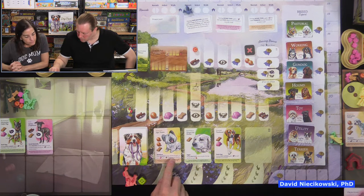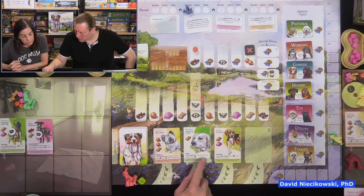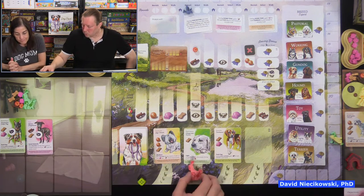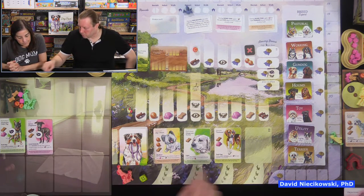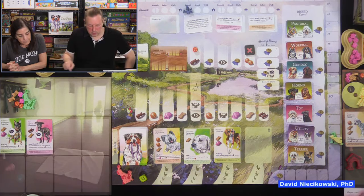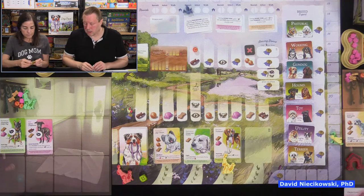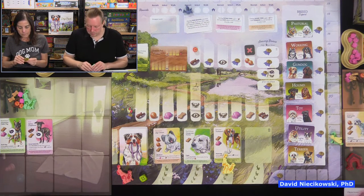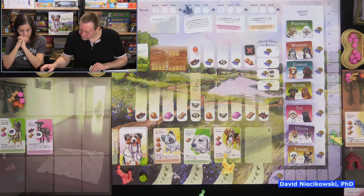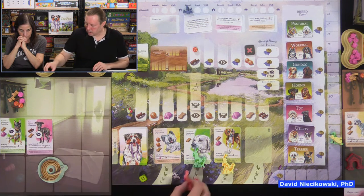Julie is first this round. We have a terrier: when walking, whenever you gain one or more toys gain a reputation; when selecting, when you place this dog on lead gain a ball. The auto walker is also going for the terrier since it's highest on its breed track. There's also a hound: during final scoring gain two reputation for each hound in your kennel. I'm going for the terrier despite it only being worth two.